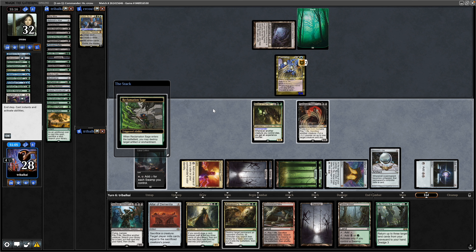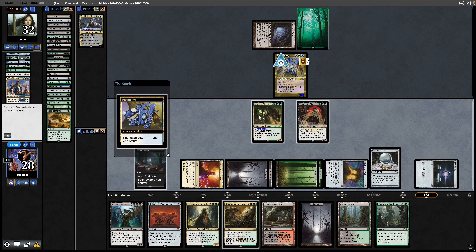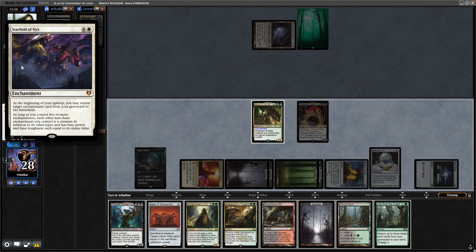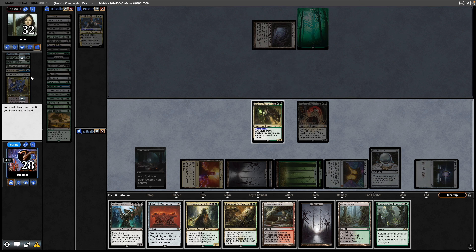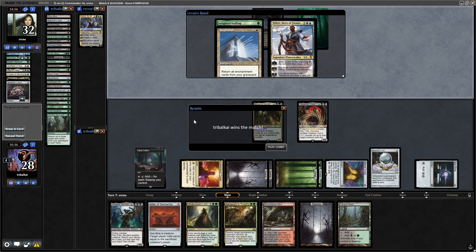The Phantatog continues to sacrifice and discard stuff, but with hardly any mana I don't see that it's going to be relevant. We've just managed to squeak past our opponent now thanks to being able to reanimate things. Our opponent decides to scoop there, which is fair enough.